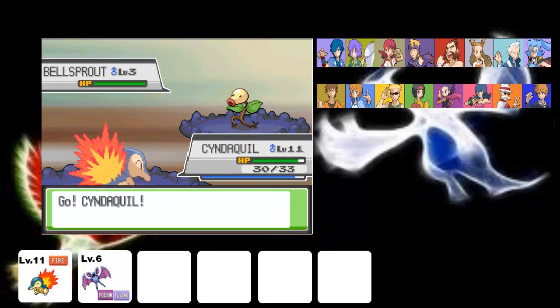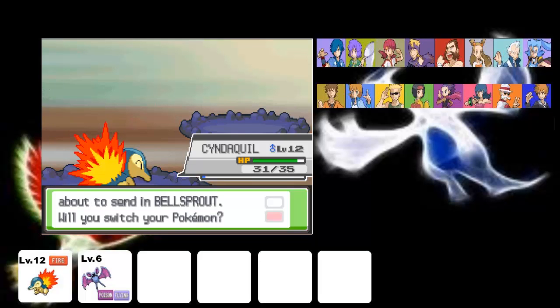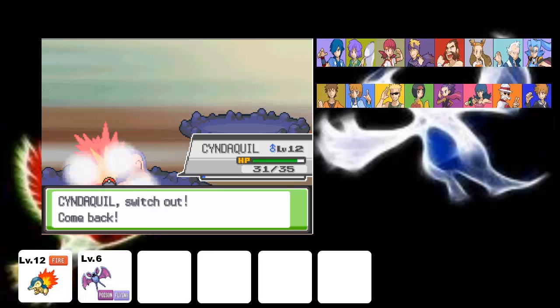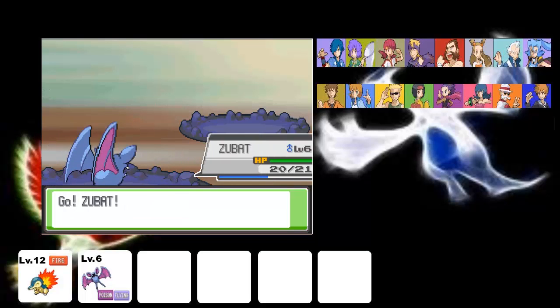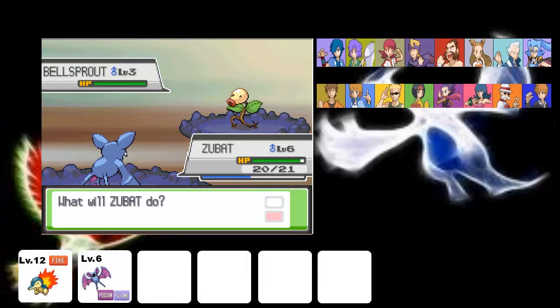Because by the time we do Falkner, which will be next part, I would love to have them around level 11, both of them. Maybe even level 13. And by that point, I feel like Zubat can stand to go against a few Pokemon. So we just got to level 12. I believe Cyndaquil will evolve at level 14 — I could be wrong, don't hold me on it. But we might actually have an evolution in this episode, which I highly doubt.